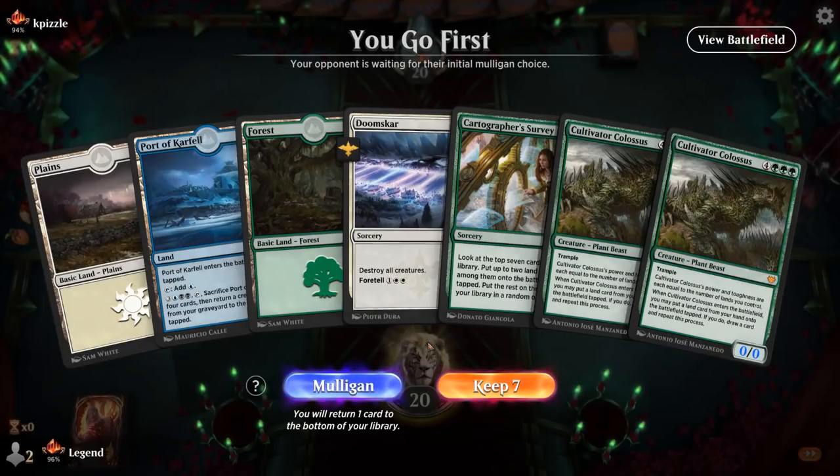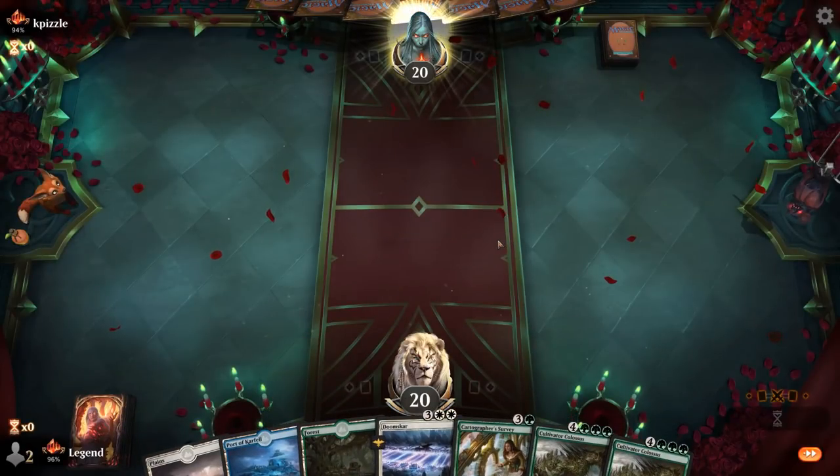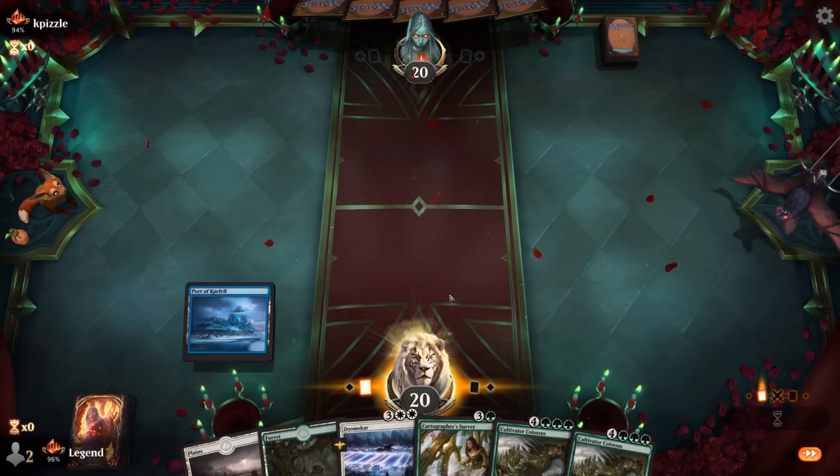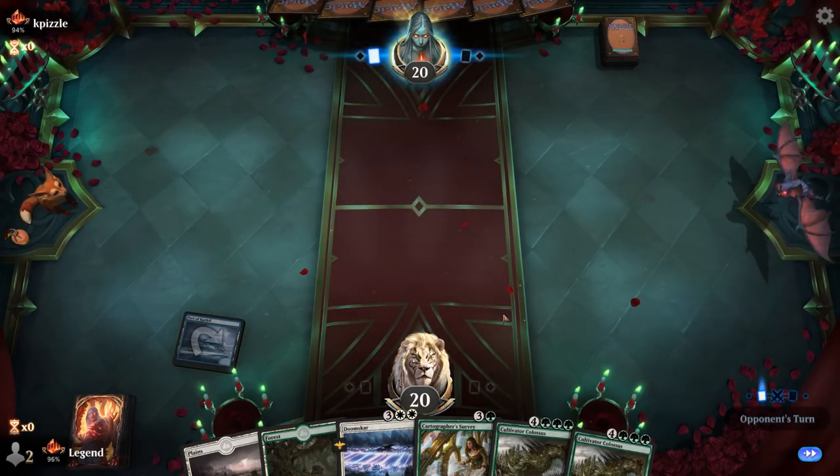Alright, Game 1: we're on the play. This hand could work if we draw a fourth land, which we should be able to. Would also like a second white source specifically. We've got a Doomskar for early interaction, Survey to ramp, and then double Colossus should get the job done. Playing a turn-1 Port won't let us play a turn-2 Rootgrazer, so that's a risk to keep in mind.